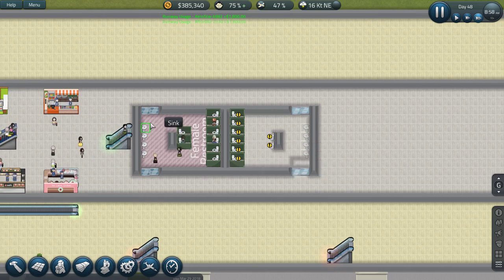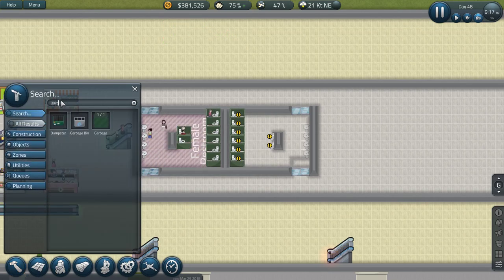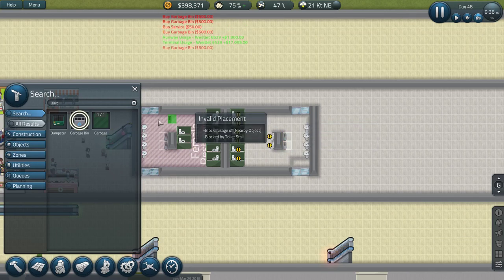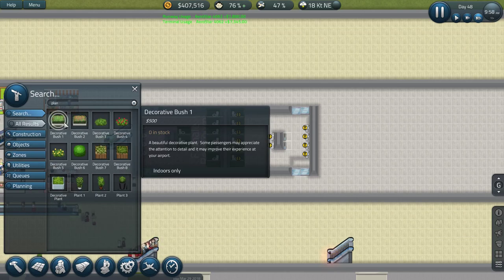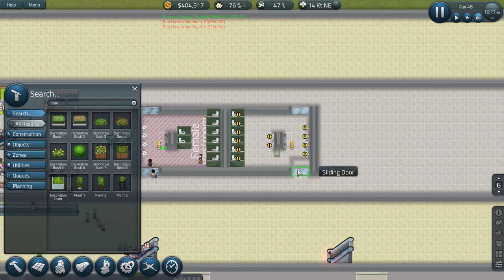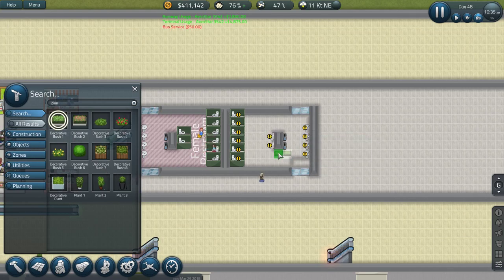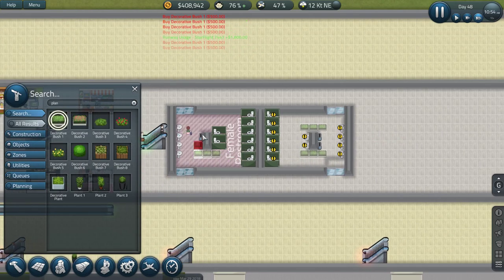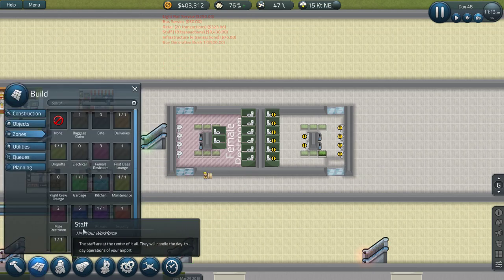We'll do a garbage bin - garbage bins like this - and we'll do some plants. I'll grab these ones. Okay, turn these things like that, like that, like that, and like that. Now we will get this to be the male restroom.